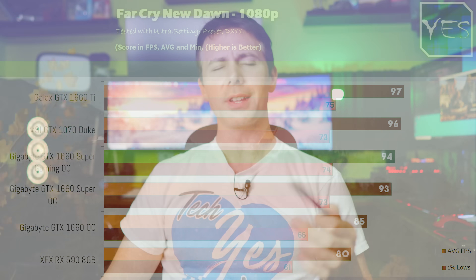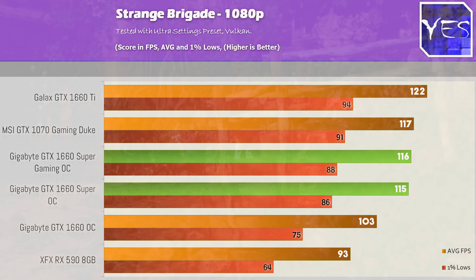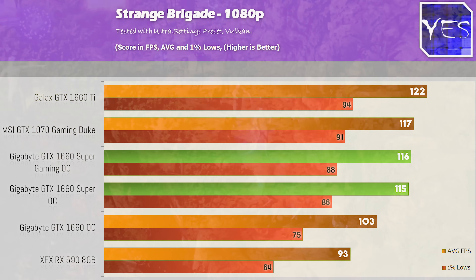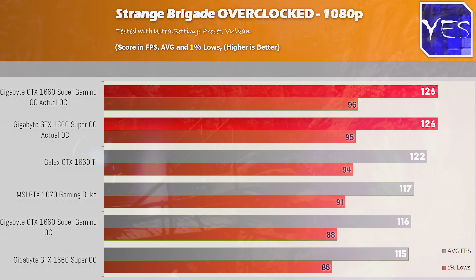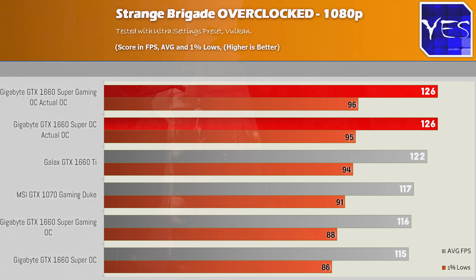Moving on to Strange Brigade, we can see a similar trend — it's coming well ahead of the 1660, only costing $10 more, and coming close to the 1660 Ti. I also threw in the overclocked numbers, where we can see it's now pulling ahead of the 1070 and the 1660 Ti easily. When overclocking both cards, they pretty much sat in the same area, and even out of the box they gave pretty similar performance. So if you go out and buy any 1660 Super, it's going to give you similar performance.